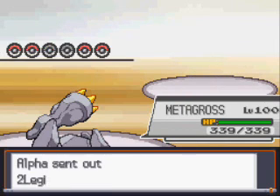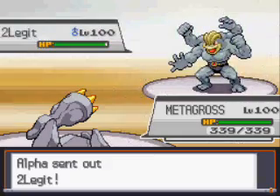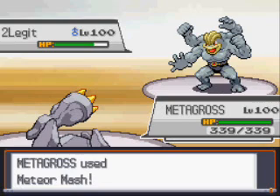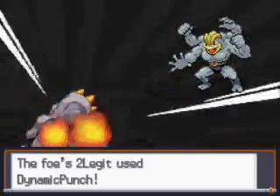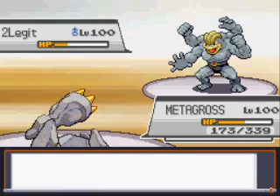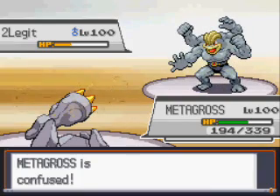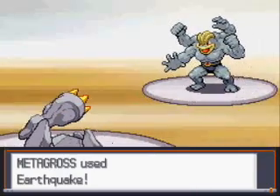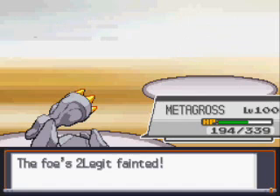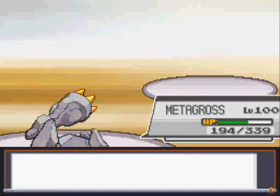With the Agility, I go for Earthquake, which takes down Lopunny. He goes out into Machamp, which I didn't want to see. I go for the free Meteor Mash since I know I'm faster, and I end up getting the Attack Boost, which is really lucky for me. He does what all Machamps do and Dynamic Punches me, getting the Confusion off. I have to decide whether to switch or risk it with Earthquake. I don't have anything that can take the Confusion easily, so I just risk the Earthquake. I end up hitting through Confusion and taking out Machamp — that is really nice for me.